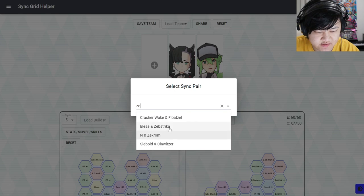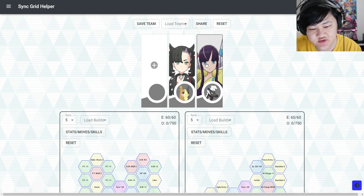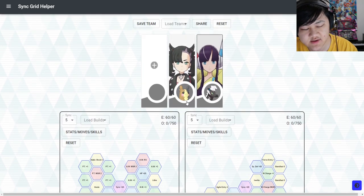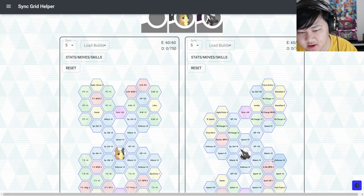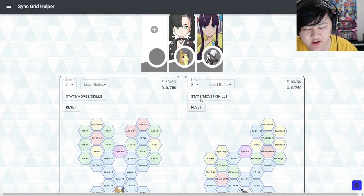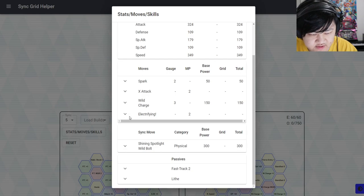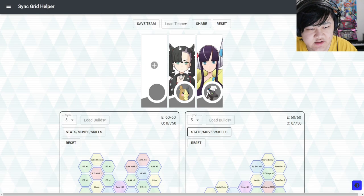You could also throw in Zibstrika. The really great thing about running both Zibstrika and Marnie is that since you're going to be syncing with Marnie, you don't have to worry about picking up sync nodes on Zibstrika — so you could focus on making sure your Wild Charge does minimal damage back to yourself while still outputting really good damage. With this comp you could also afford to run a slower support like Phoebe, because both of these are fast and buff their speed.